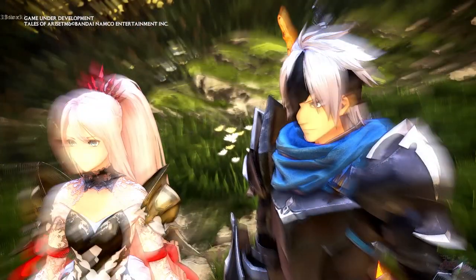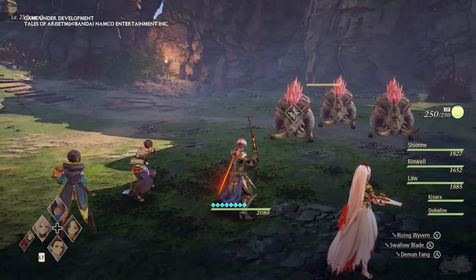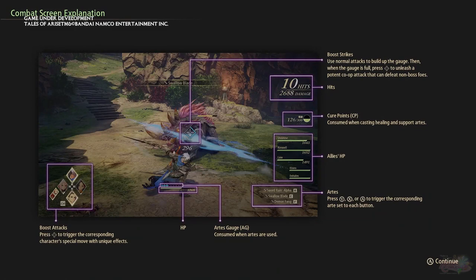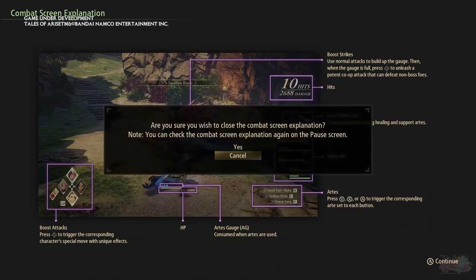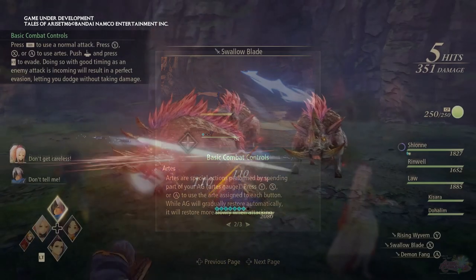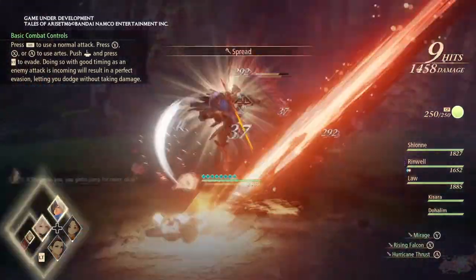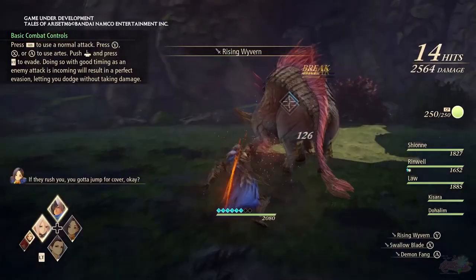The overall battle controls are both familiar yet new. Basic attacks were triggered with the mouse button, or for those with controllers, R1 for PlayStation and RB for Xbox. Free run is possible by default. The base combo would be 3 regular attacks, and staple arts like Demon Fang and First Aid are of course part of the repertoire. Above the character's HP are their attack points, which work in a similar fashion to the CC in Tales of Graces.